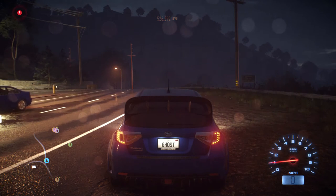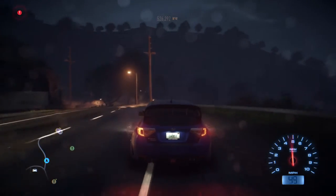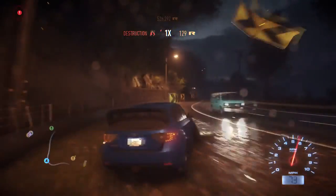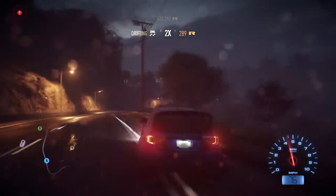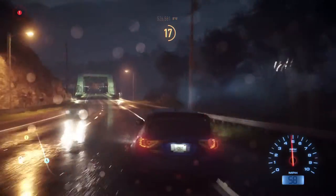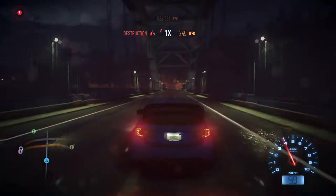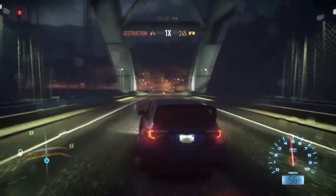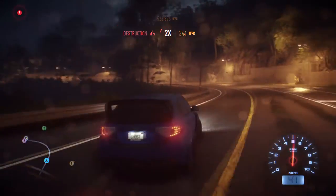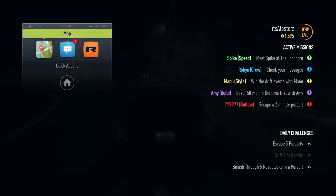Hello, Alpster here and welcome to part 8 of my Need for Speed walkthrough. In a previous episode we done a couple of drift contests and the second one out of the races that we done was not good because this Subaru wasn't able to drift at all — it just wasn't doing anything. We just about won the event with just over 100 score. Then we done a second drift contest with full drift tuning on it and it was just a lot better, 100 times better. Let's have a look at what we can do.